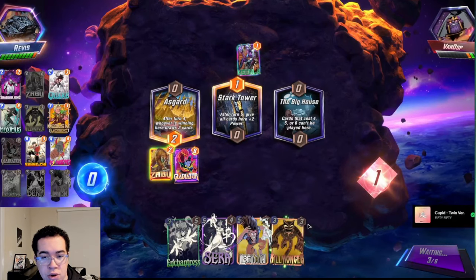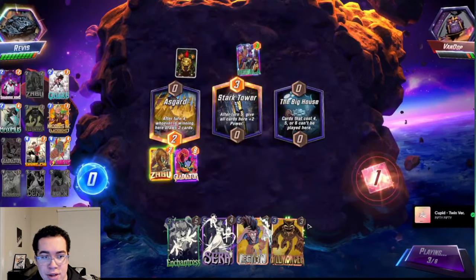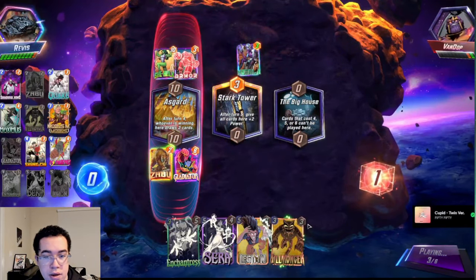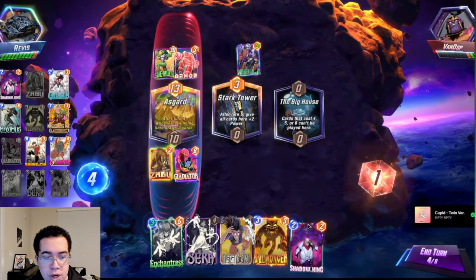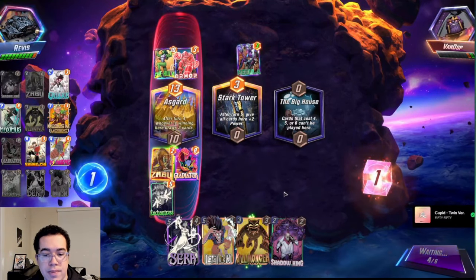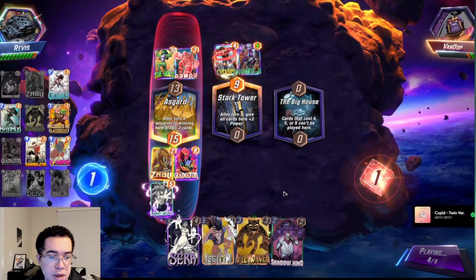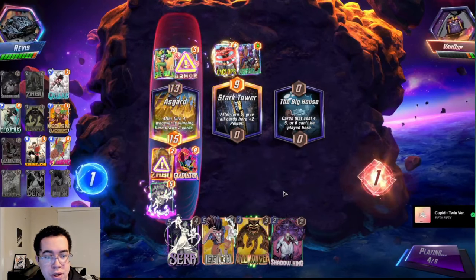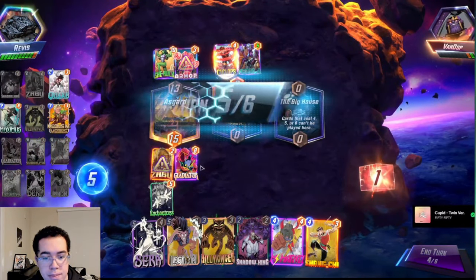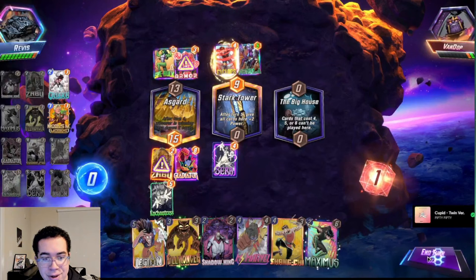Otherwise you can use Shadow King to reset your own cards from Cyclops, Hazmat, and Thing — it can often be like a 2/10 because of those effects. Generally you hold Shadow King in High Evo matchups; Surfer is another matchup where you hold it. Zabu is pretty much our number one priority to always play on 2, except in very niche scenarios. Here I'm in a rough spot because I had to Enchantress the Armor, and I've obviously pulled the Shield and Asgard. I'm just in a weird spot where they're so far ahead on board even though I have a Sera.